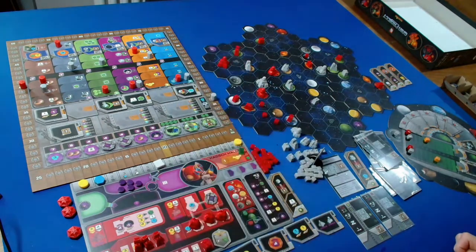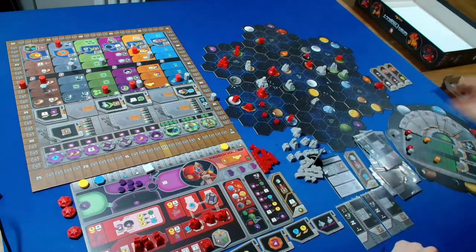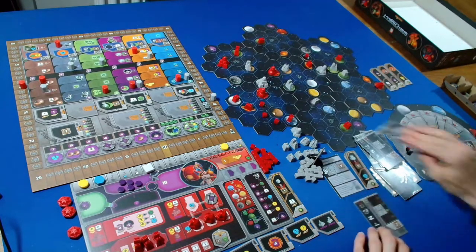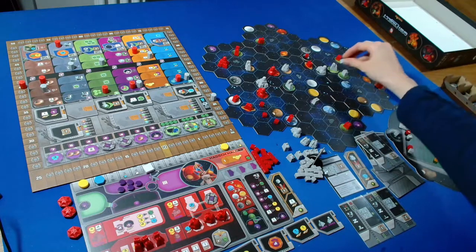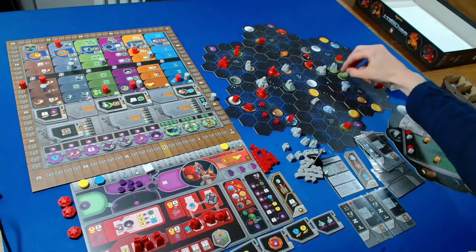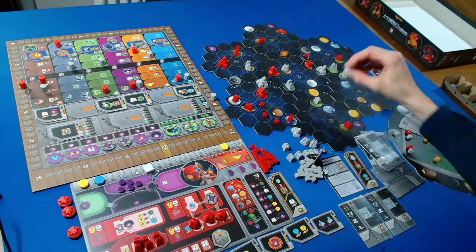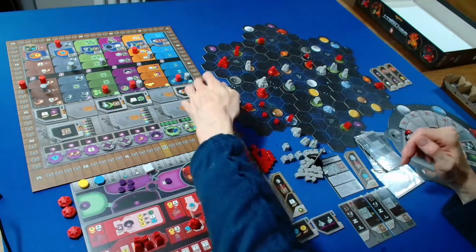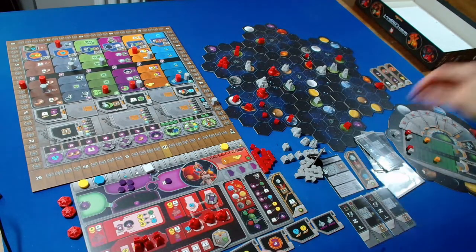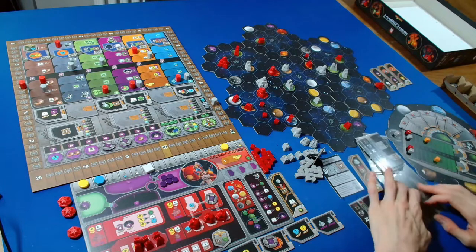The Automa upgrades again - upgrading this mine into a trading station as it's closest to us. We get one free charge off that since it's a Gaia planet nearby. They get one point. Back to us - I use our cycle-four power action, cycling those four. The Automa takes a faction action - they have no research labs on board so they upgrade another trading station into a research lab. This is adjacent. We can cycle one without paying anything and they get two points.